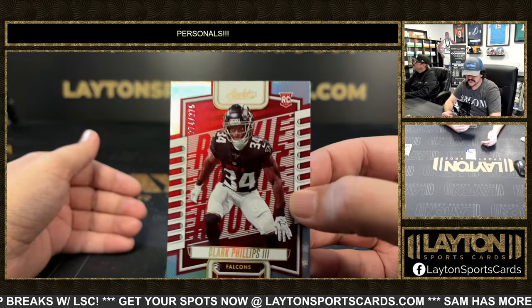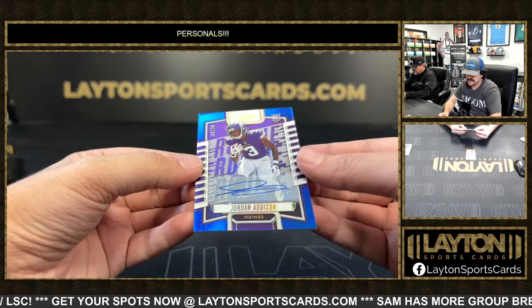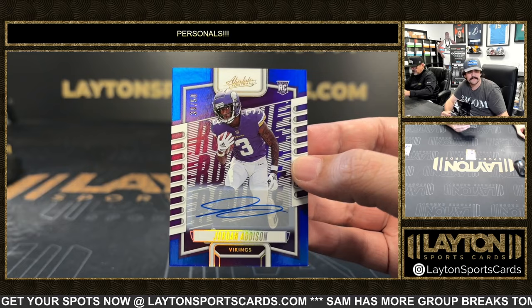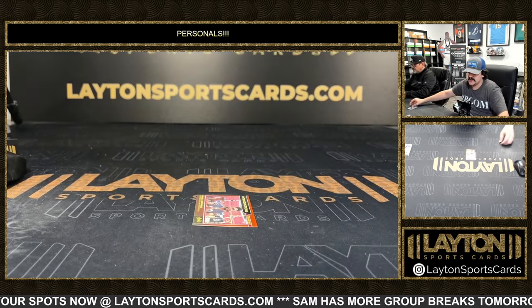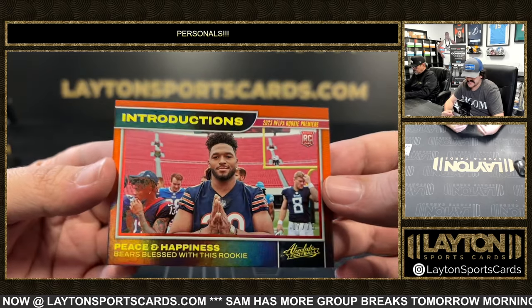It's at 275 — we have a rookie Clark Phillips, Falcons. Got a Jordan Addison, number to 50 — nice one there, rookie auto for the Vikings. Jordan Addison. And on the back we have a Roshan Johnson rookie to 75 from the Introductions of Rookie Premier.